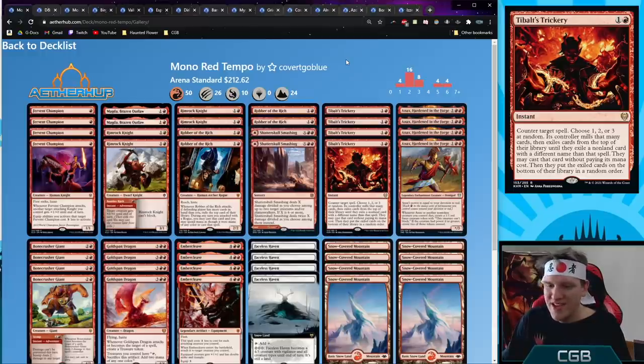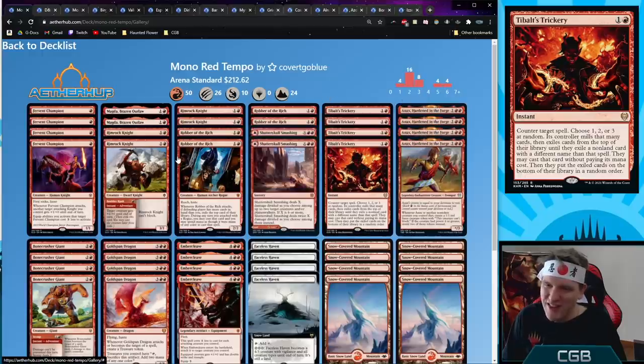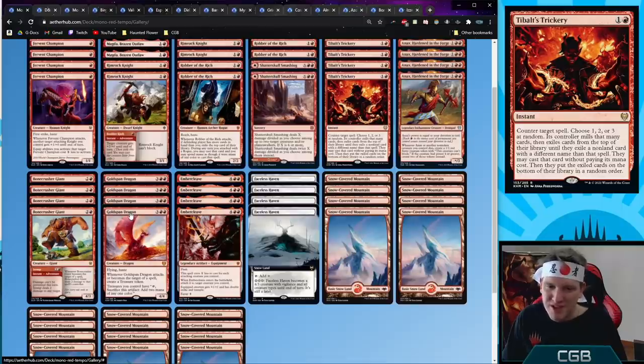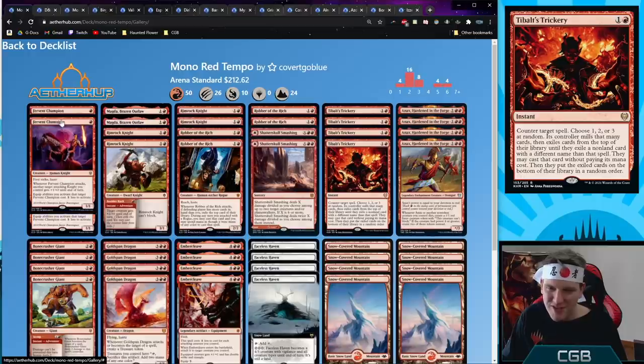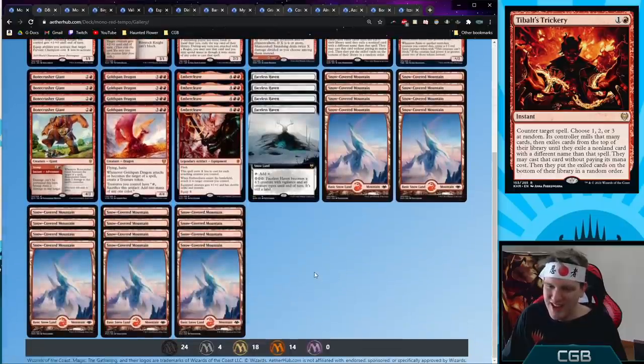Mono Red Tempo — red aggro with a few twists. A few copies of Magda, Brazen Outlaw because mana matters — the extra mana lets us cast Tibalt's Trickery to counter a big wrath and hopefully reveal something inconsequential. Tibalt's Trickery is definitely the slot machine, adding a chaotic nature to red. We're still a snow deck for Faceless Haven. Gold Span Dragon lets you play it, attack, make a treasure, and use that treasure to cast Trickery during the opponent's turn when they try to wrath. I don't like the one-drops in red so we're definitely lacking, but the deck is cool.